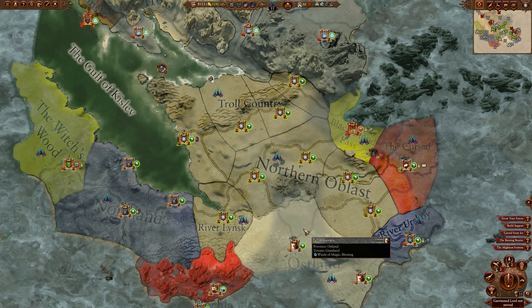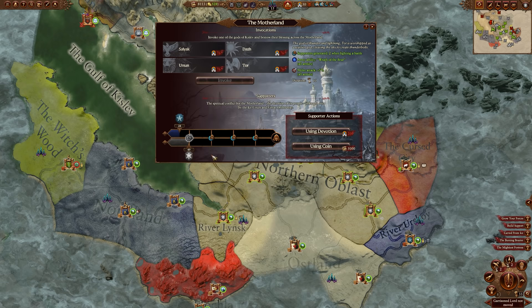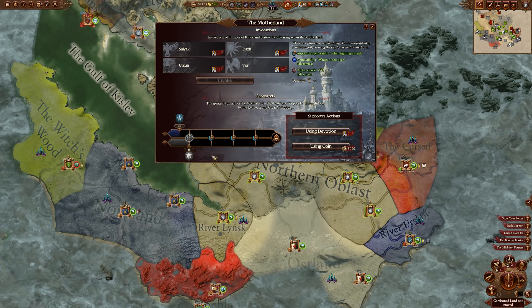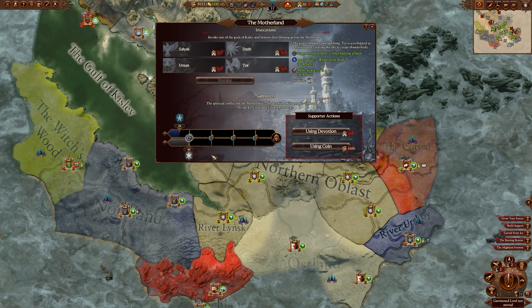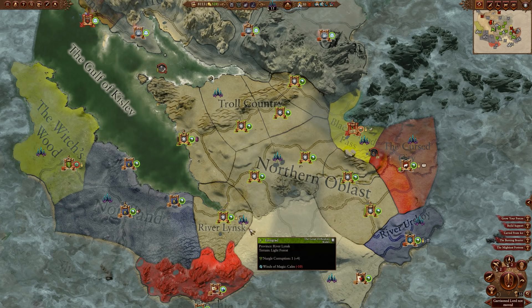Let those garrisons defend all your settlements and put your money into making Costalton's army better - upgrading units into higher tier ones - and you'll have an easier time in those chaos realms. Keep getting your devotion up and your supporters up; you should be on a pretty good path to winning the race. I'm ahead of Katarin by a fair amount here. You can use money to knock her down a peg if needed. Build two orthodoxy shrines in each province and maybe just one in Eringrad - that should be enough to win the race and eventually confederate her, making you even stronger. That is how you win one of the hardest campaigns in Total War: Warhammer 3.